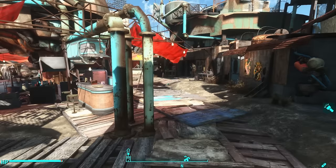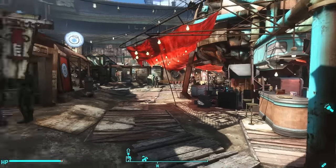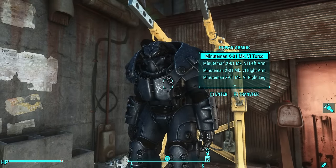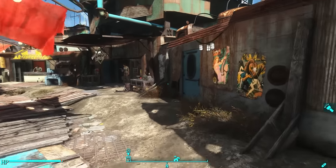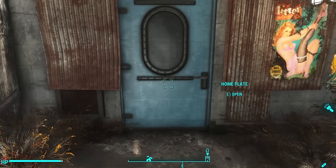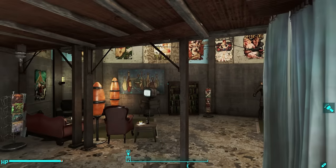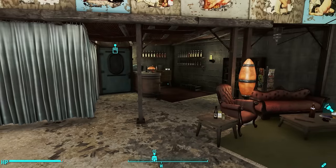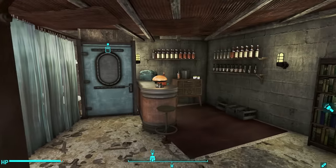Here I am in the middle of Diamond City, claiming my stake as the general of the Minutemen. Here is my home, Home Plate, and here's my suit of power armor — nobody had better touch it. Let's go ahead and enter Home Plate through this back door. Here we are on the inside; it brings you to this rear door of the facility, and it's a pretty cramped house.